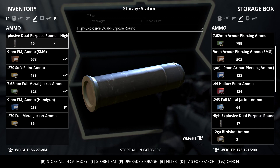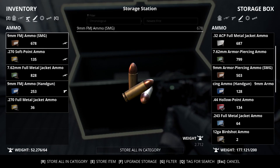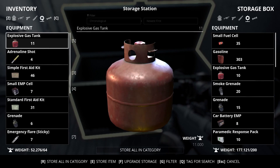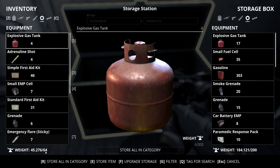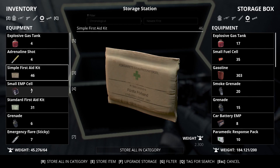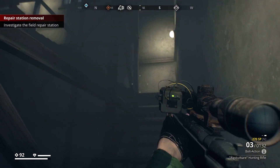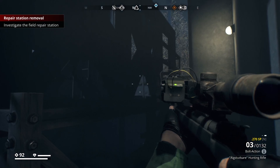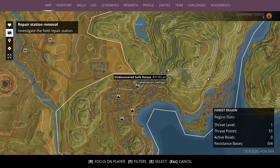Did a little bit of crafting. I was able to make 16 high explosive dual purpose rounds, which are rockets for the rocket launcher basically. Gonna store all that — don't have the rocket launcher on me right now. I also made some more explosive gas tanks, which are heavy, and we're gonna store those as well. That's got me down to 45 kilograms. We've got another safe house here — I think I'm gonna go for this one next.